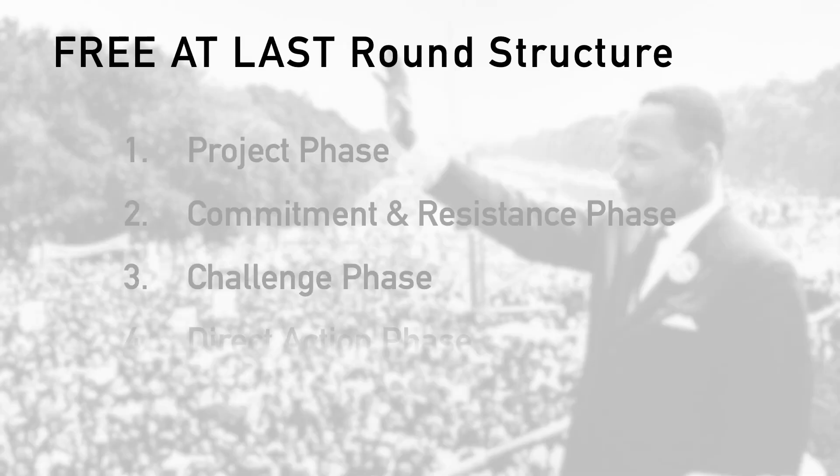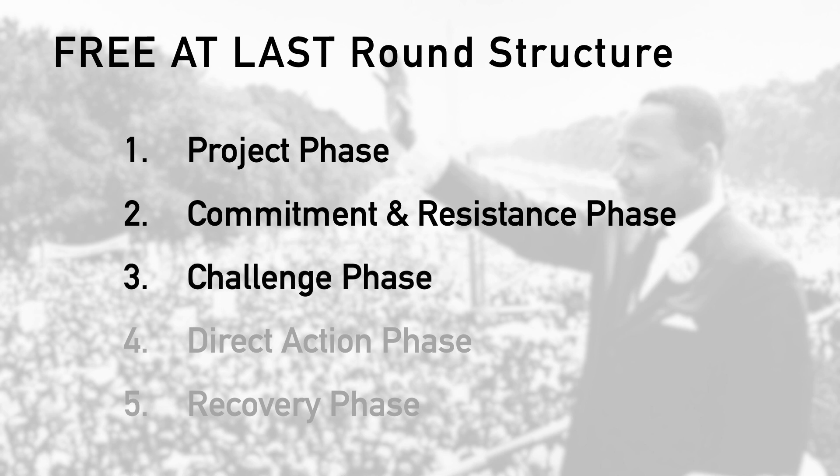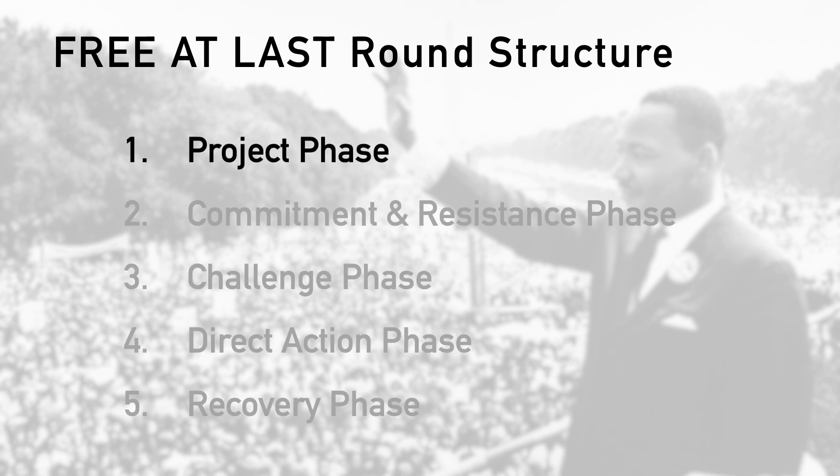Gameplay in Free at Last consists of rounds broken up into 5 phases. In each phase, players take their turns. One phase in particular — the direct action phase — is where players are actually trying to make progress on their selected projects. There are also stages that may dictate how long that phase lasts, so in some phases there can be a lot going on.